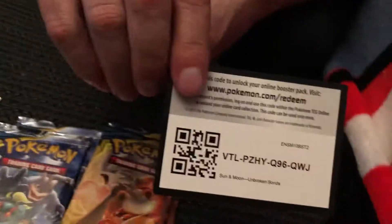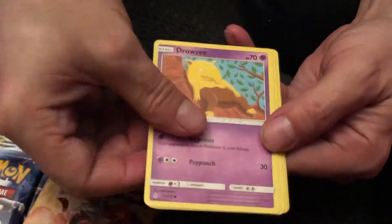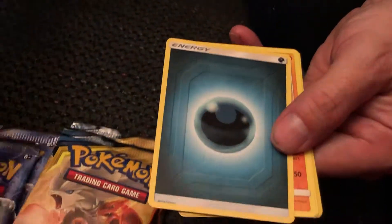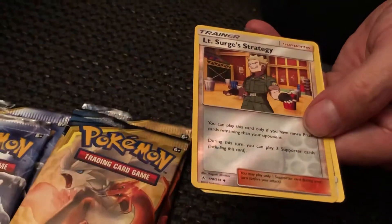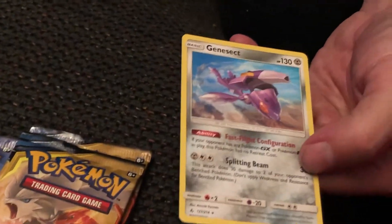There's another code for you. Eakins, Drowzee, Drowzee, Ralts, Gastly, Energy, Hitmontop, Gliscor, Frogadier. Lieutenant Surge's Strategy is our reverse holo — very cool. And Genesect.